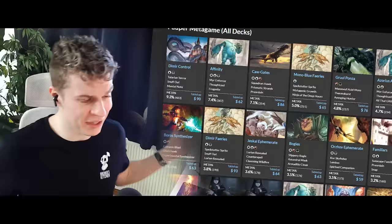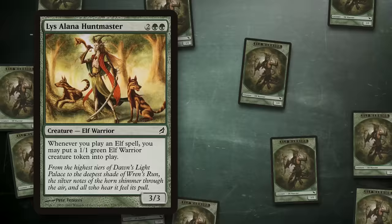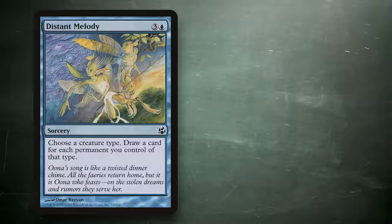First of all, we are settling this on Arena. The card pool for Commons in Paper Magic is just incredibly deep and a real proper deck would just crush the Mythics. That being said, I am bringing a pretty solid deck here. We got all the Llanowar Elves, Elves that draw cards, Huntmaster to create even more Elves, Distant Melody to draw our deck, and a combo to end the game.